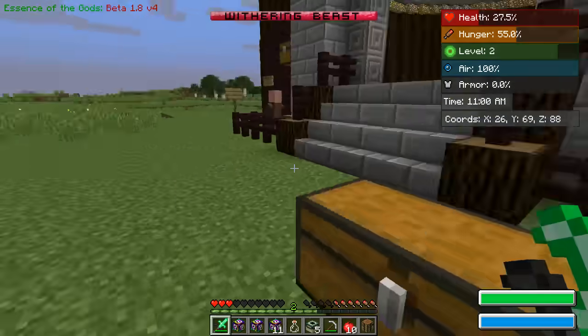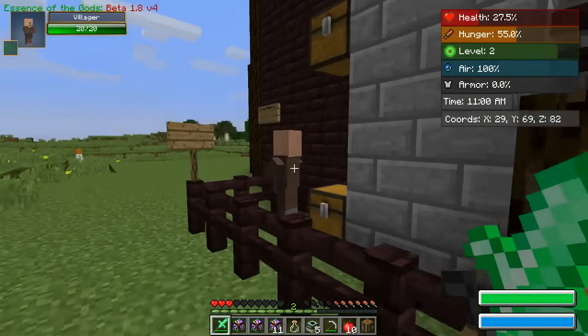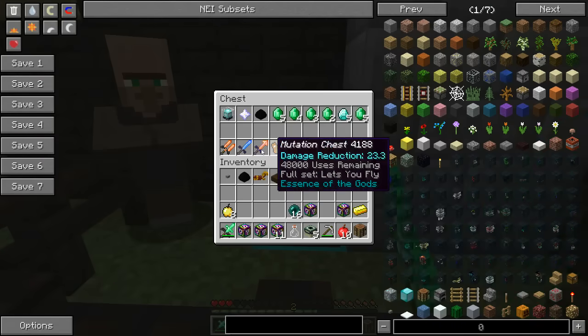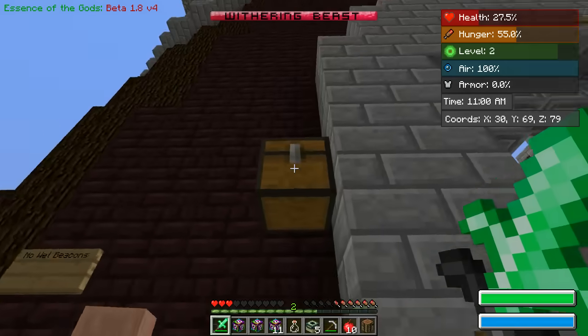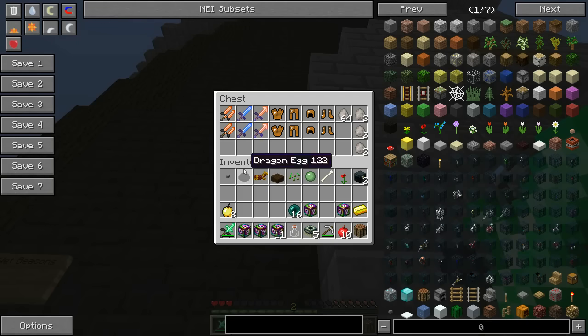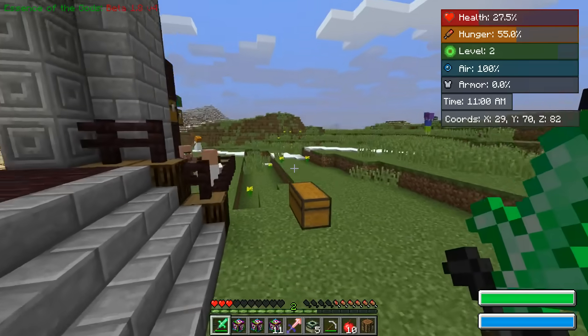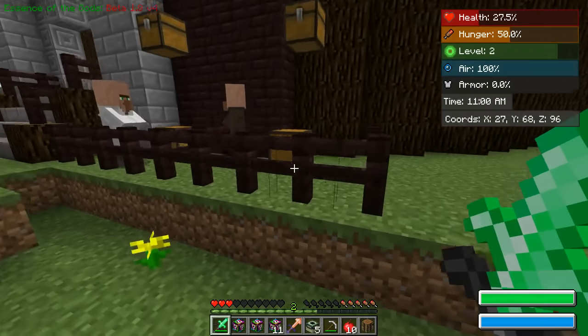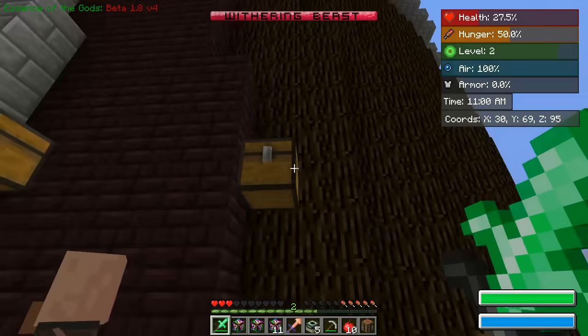I got two ender chests — I got a Nether Star! Nice. Well, I don't even care, Jen, because I have the dragon egg. I didn't even make that trade! I keep opening this. So I'm allowed to take the Monster Melter from the big chest — I'm taking the Blade of Frozen Souls.